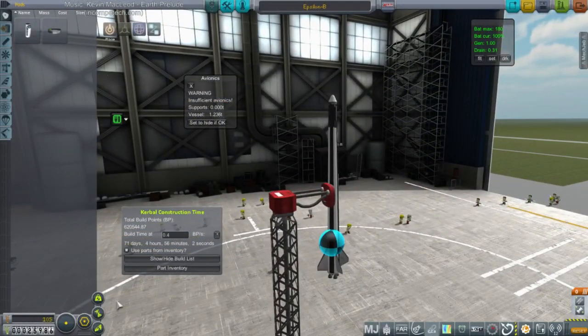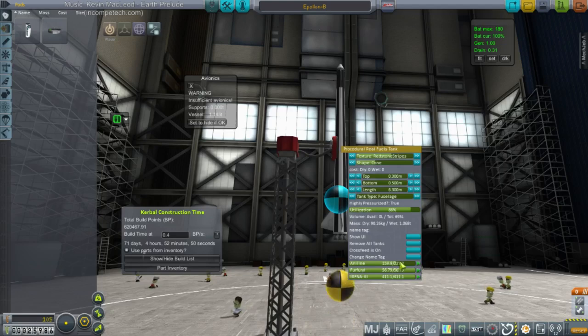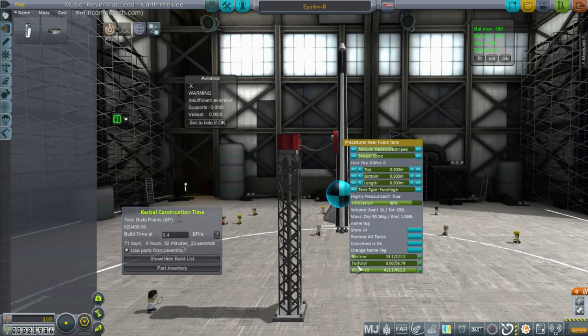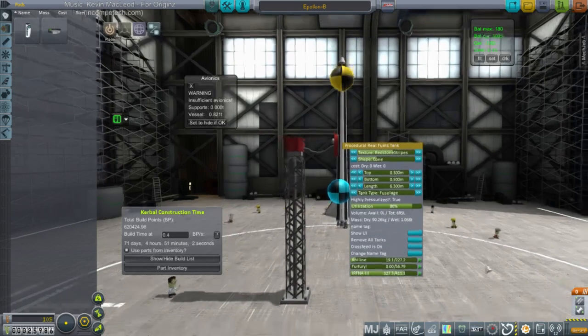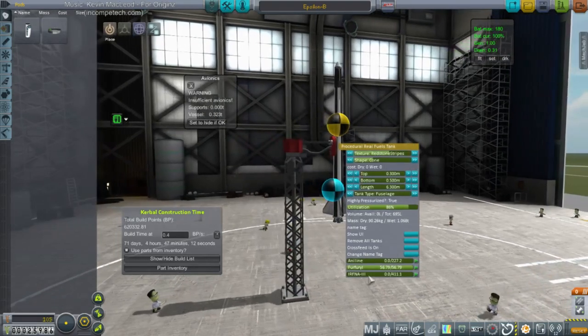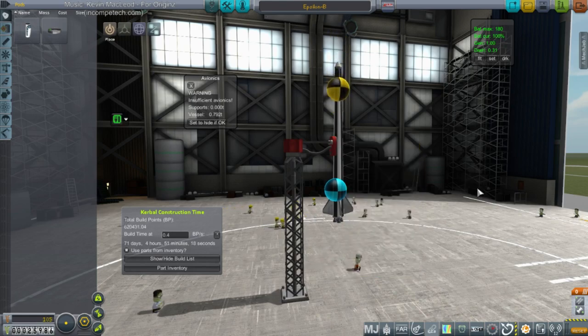Now the center of mass is totally wrong. Center of mass is below the vehicle — center of mass is inverted. Oh wait wait — oh wow. Yeah, SmartASS — we've got complicated problems. Our center of lift is off to the side, center of mass is going — center of mass is inverted. We'll hold off on the other launches until I clean this up.